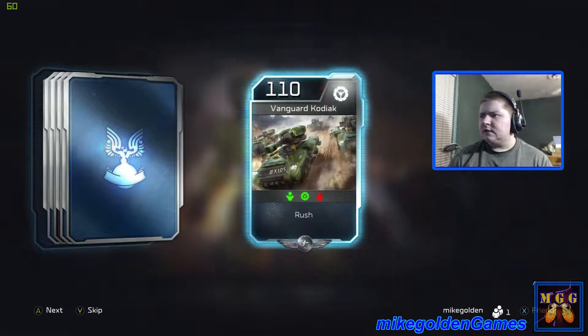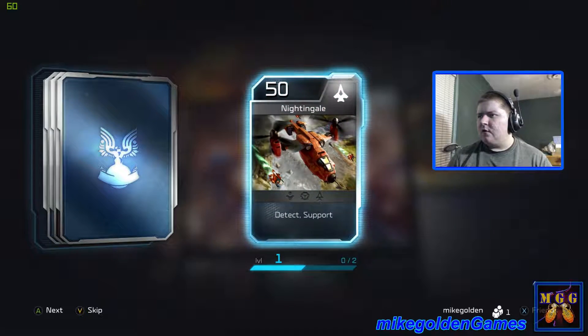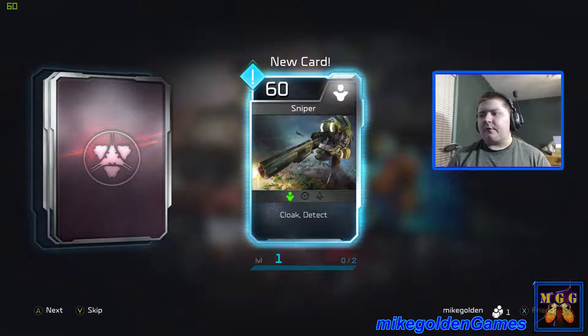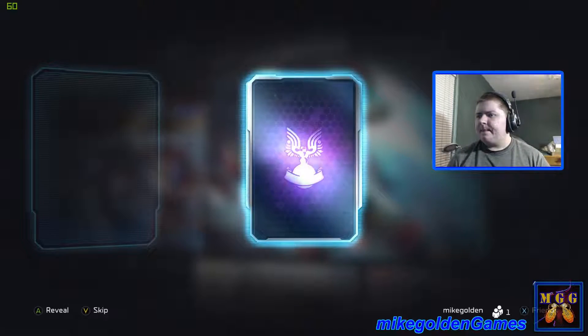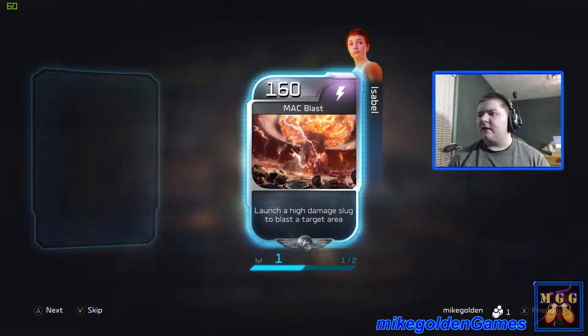This next one has another Vanguard Kodiak, another Nightingale — that's always good because it heals your other units — a Sniper, that's pretty nice too, Cloak and Detect, a Chopper, and a Mach Blast. Those things do major damage.